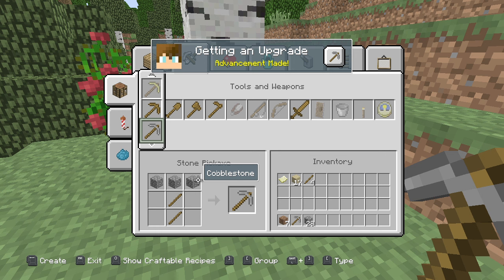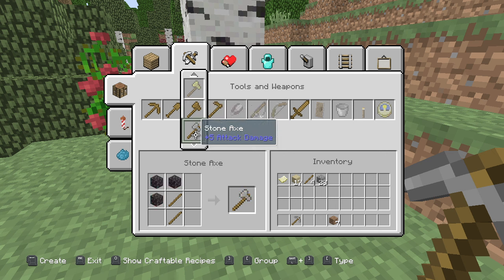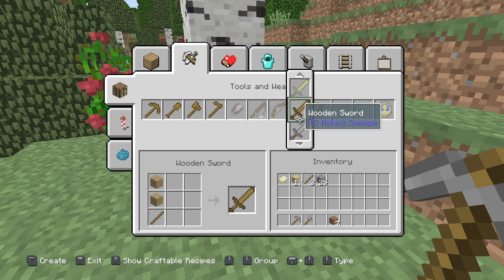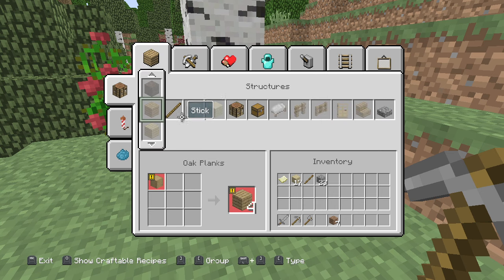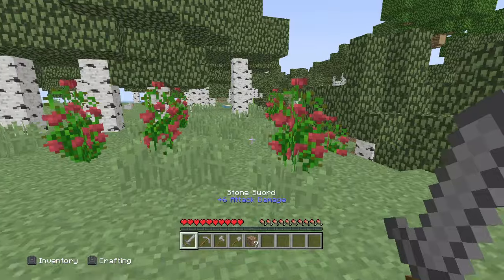Wait - I can make a stone pickaxe with cobbled deepslate? Since when is that a vanilla feature? I don't remember this from vanilla. You could use blackstone for stone tools and then cobbled deepslate - since when could you do this? Why was I not informed?!